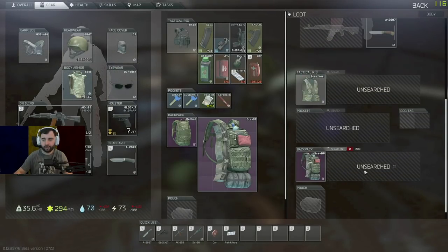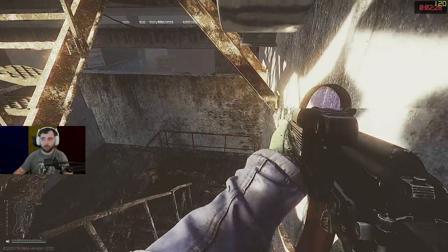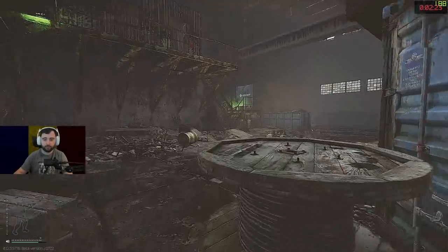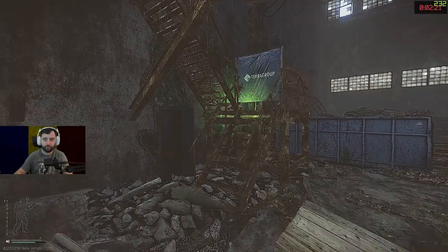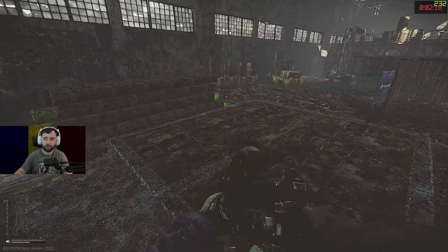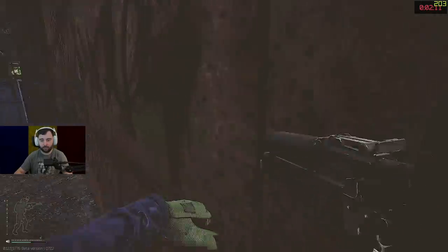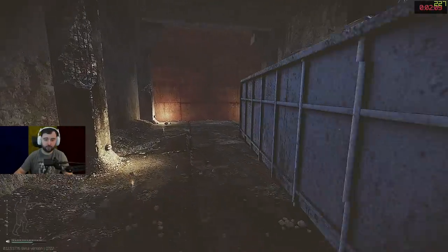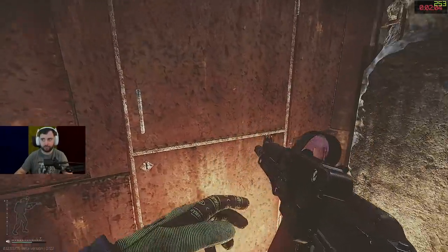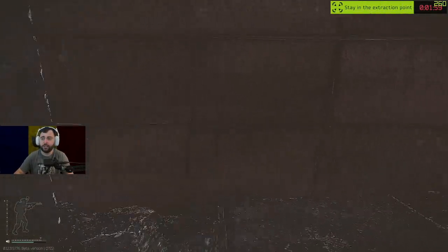I already looted the guy on the stairs, didn't I. Anybody still camping the exits, like bosses? One thing you can do is shoot right there because that's where people camp the exit — you can pre-fire it.